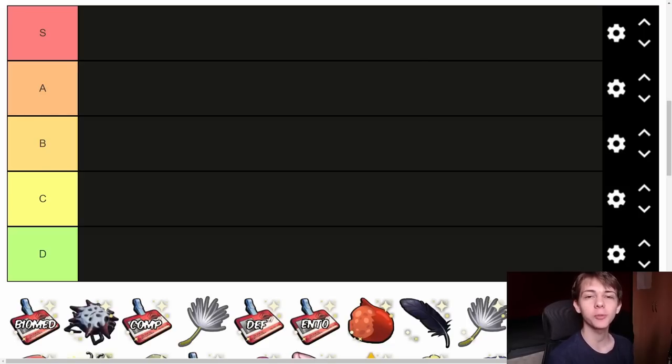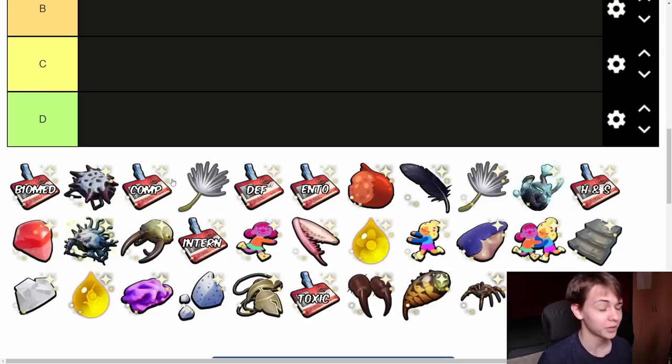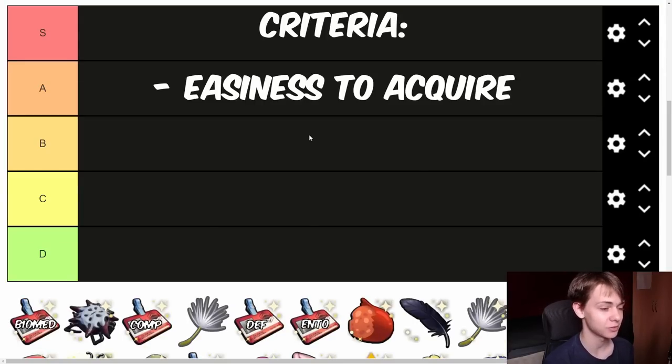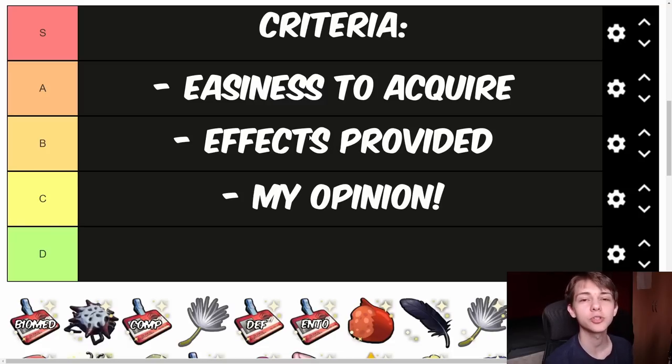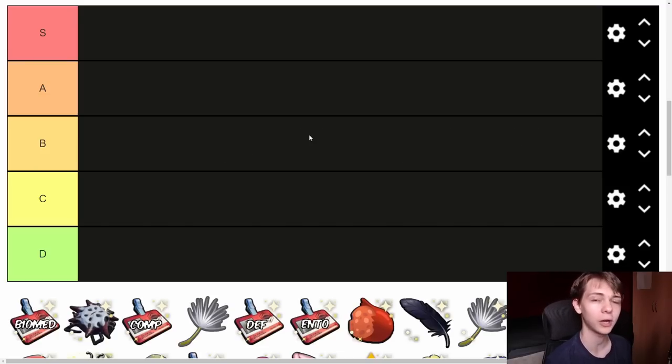What's up guys, it's Paralyzer here, and today we're going to be redoing the Grounded Trinket Tier List. I did one of these ages ago back when 1.0 released, and since then there has been a lot of new trinkets added to the game. There is now a total of 32 trinkets in the game. I made this list myself this time, with labels on all the images so we know what they are. I'm going to be ranking these based on how easy they are to get, how powerful they are, and my personal opinions. This is for people playing on medium difficulty.